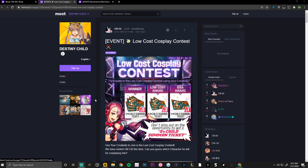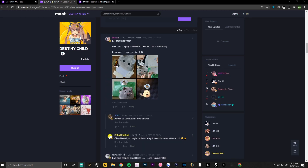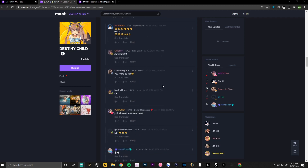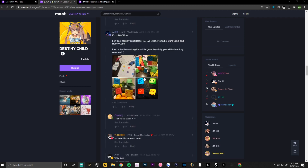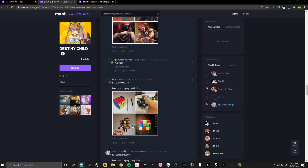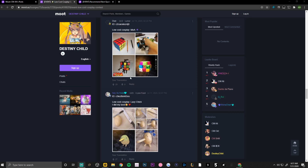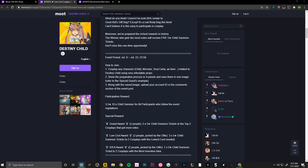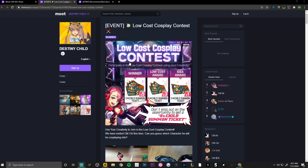Scrolling down we can see some entries — there's a cat cosplay, a guy dressed as Bari, my entry with the two-star evil cubes, and a Citra cosplay. Basically all you have to do is create a low cost cosplay using low cost materials, make a little diagram of the process, and post in the comments below with your ID. You'll at least receive a 3-to-5 ten-times summoning ticket. This ends on July 22nd at 23:59 UTC.